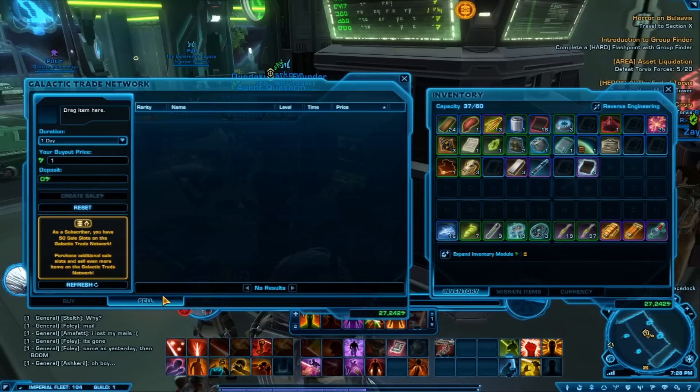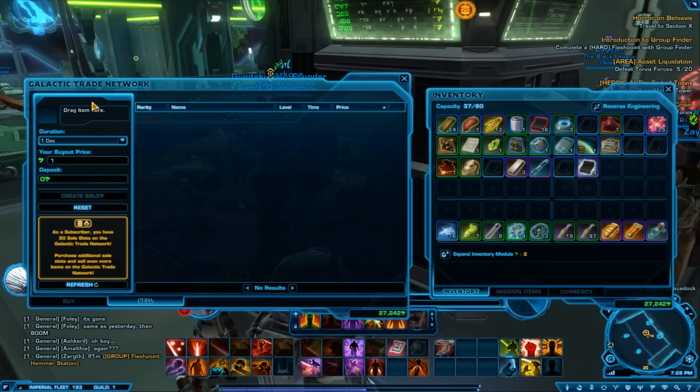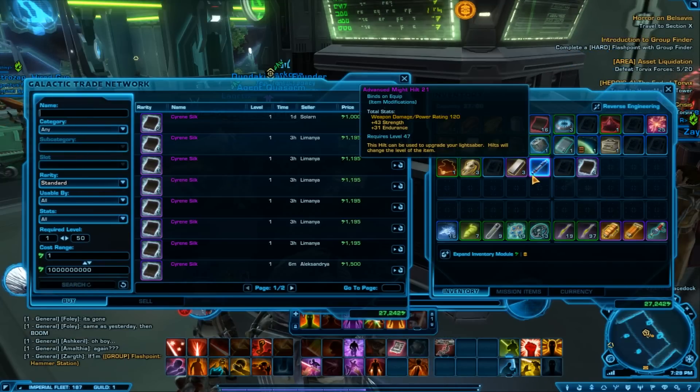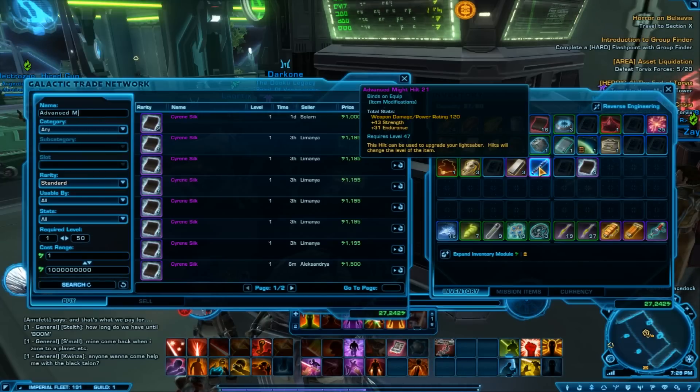Now on to the basic selling points of an item. In my inventory of value at the moment, through a quick glance, I'd probably say it's the Mechanical Simbite — but the Advanced Might Hilt 21, I may as well use that as an example. If you're doing this correctly, which you should be, you want to search for your Advanced Might Hilt 21 and search.